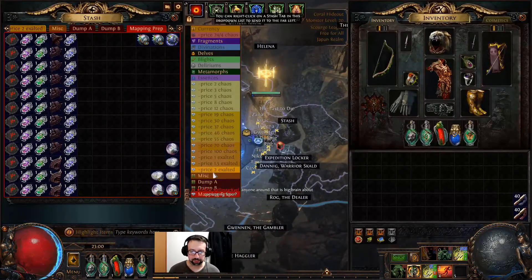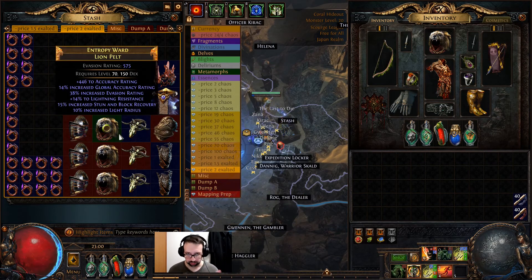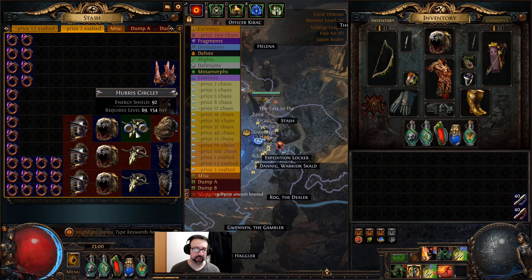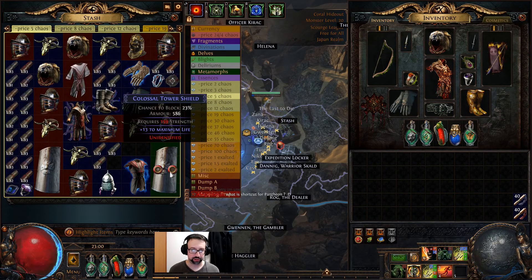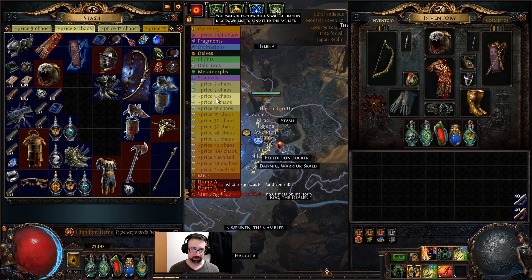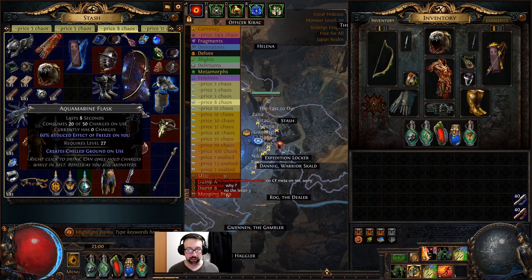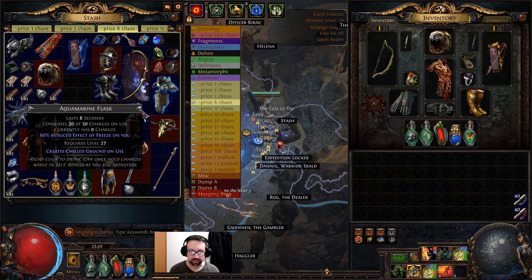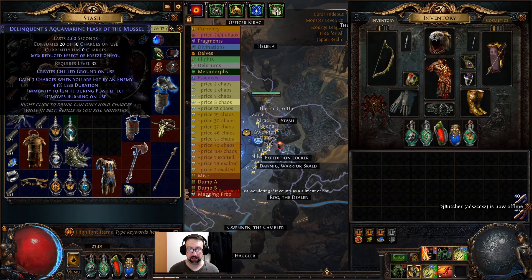I want to show you what it's like to find the bases and how many you can expect to drop. My loot filter is set up pretty strictly, but I'm still finding the three best core defense bases: Lion Pelt for Dex, Royal Burgonet for Strength, Hubris Circlet for Intelligence. You'll see how many of those drop 86-plus, as well as Colossal Tower Shields — around 5c each — and influence bases. A huge surprise: utility flasks 86-plus are apparently worth at least 8 chaos a piece as a base.